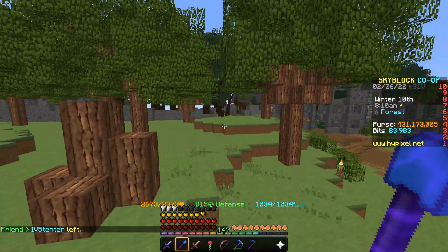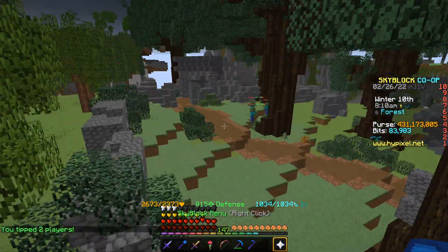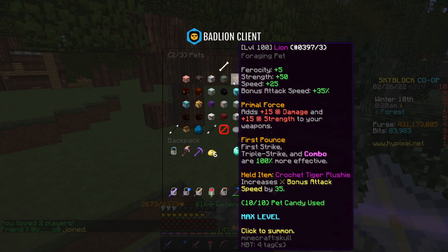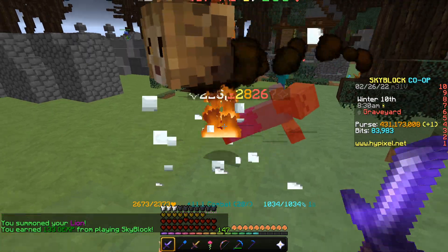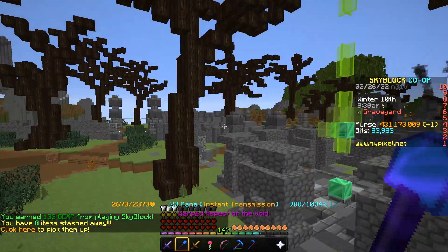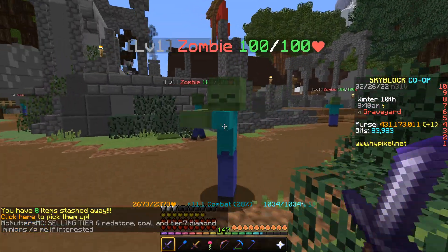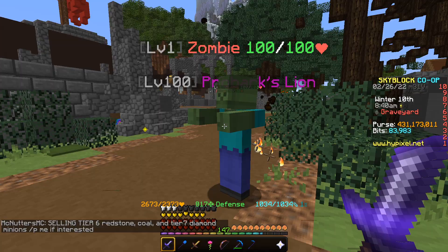I'm going to compare both weapons with an optimized setup, but first let's do a base damage test. I'm using 3 Force Necron armor and a level 100 Lion pet. Starting with the Livid Dagger — a front hit is able to get around 220,000 to 230,000 damage, pretty consistent. With back hits dealing double damage, it's going to get around 460,000 damage.